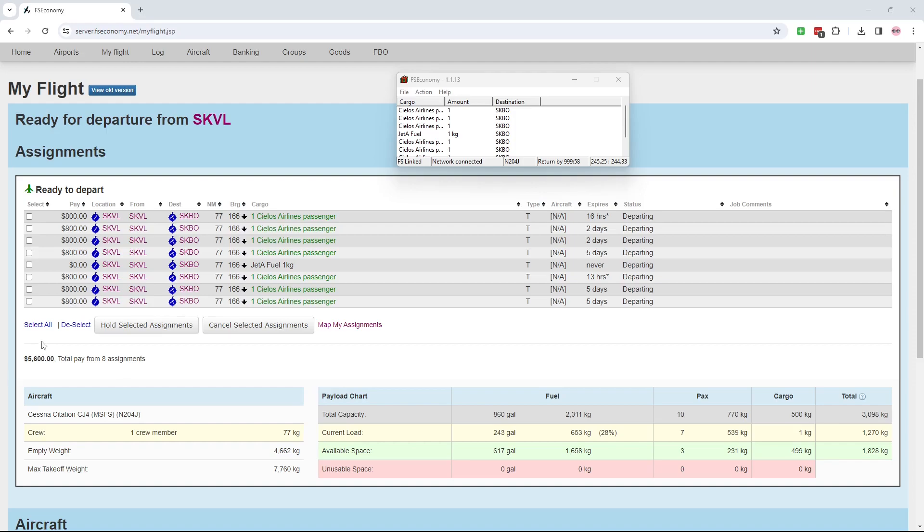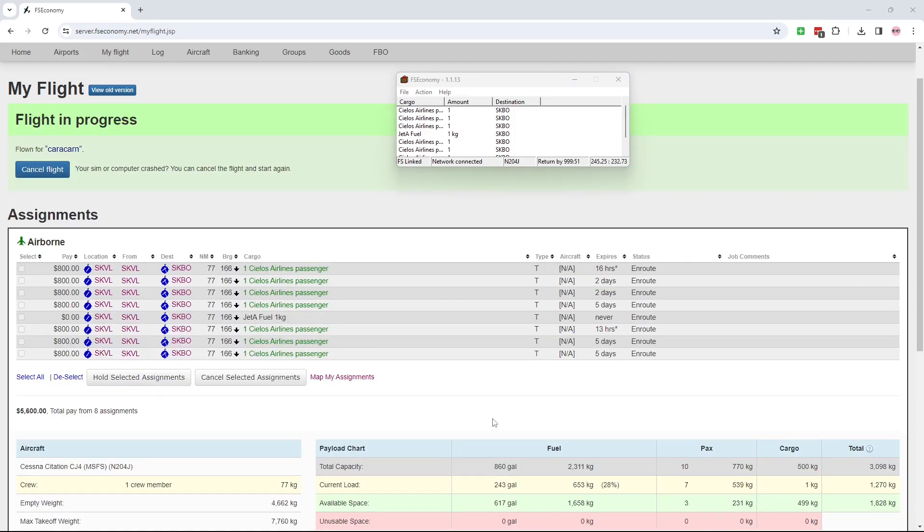Now I go ahead and fly things. When we're done we're going to see what this $5,600 turns into — finding that one additional passenger this morning is certainly a benefit. Quick view: if you're using this client for the first time, once you refresh the website while flying, you'll see there's a flight in progress. If you have a problem — your sim or computer crashes — you just cancel the flight and start again. It's not that realistic where you've destroyed the plane and it's gone. There are other products like Neofly that take some of that into account a bit more, but that's not what we're dealing with here.